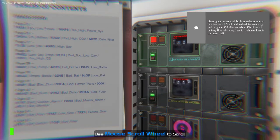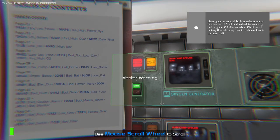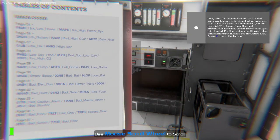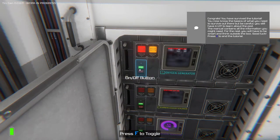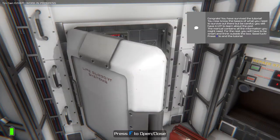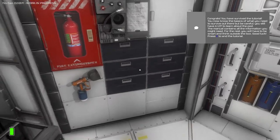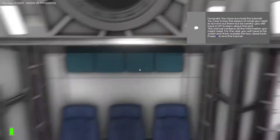017H. Pod too low oxygen. Well, I know that. Is it maybe fixing it? Congrats — you have survived the tutorial. Know the basics of what you need to survive out there, but be careful. Okay, we're good. Oh my God. But be careful — you still have a lot to learn about the pod. The manual contains all the information you might need. For the rest, you'll have to be smart and think outside the box. Good luck.